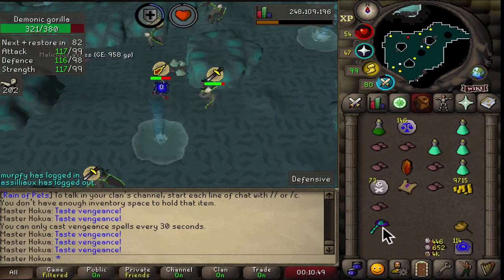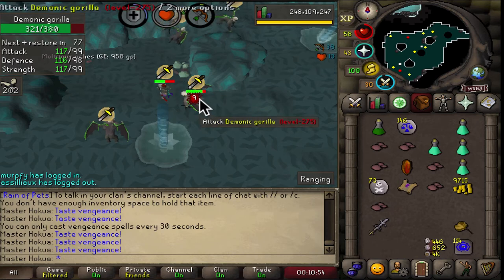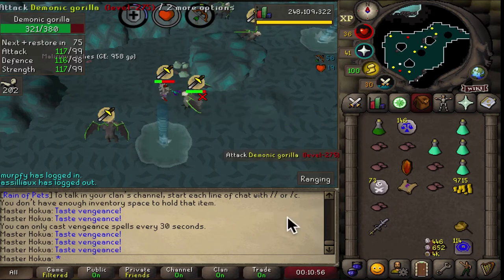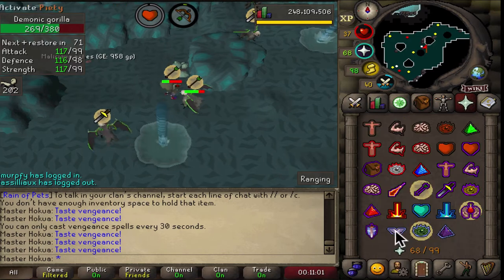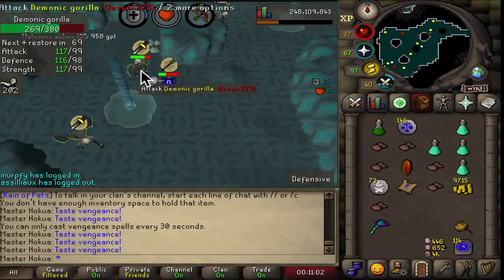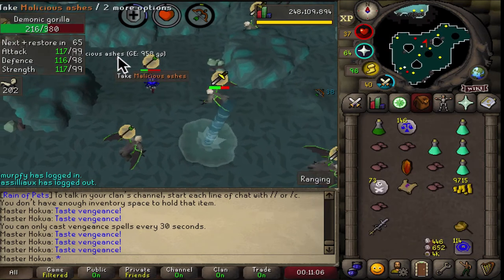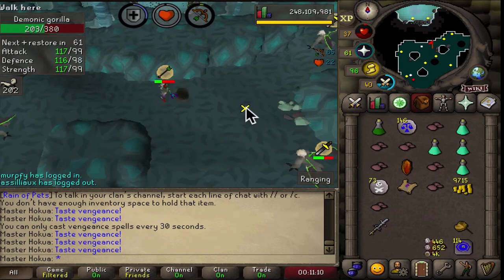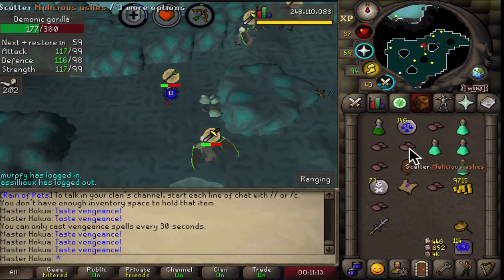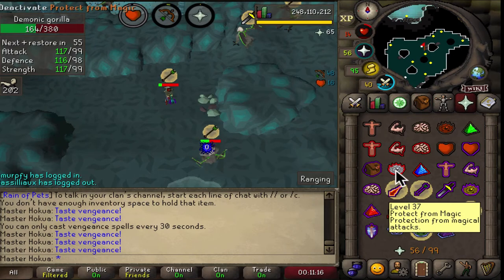I'd like to get you guys interacting in the comments below on what your most memorable zenith shard drop has been, because everyone is out here — it could be this drop, it could be the next drop. It's a shame that people don't actually keep their malicious ashes or just scatter them. Look — that's 65 experience.